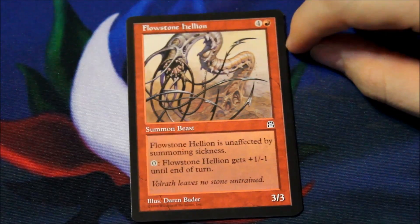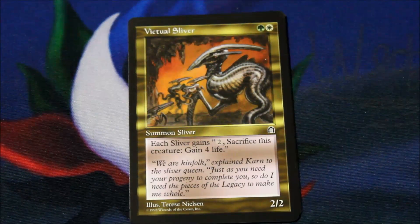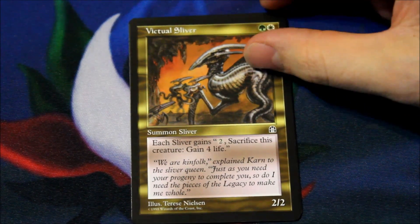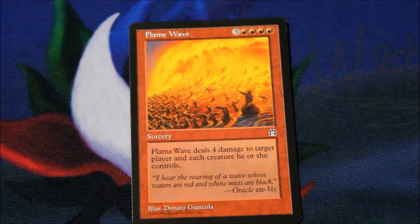Okay, we got Flowstone Hellion — that should be the first uncommon. Ooh, Victual Sliver is the second. And can we get a Crystalline Sliver? No, we have a Flame Wave.